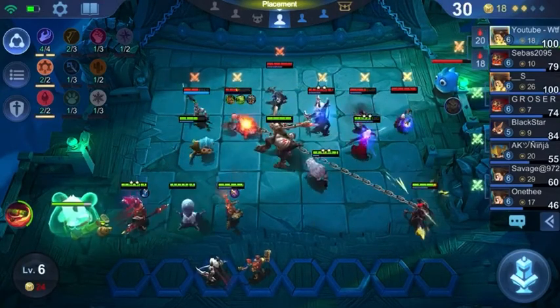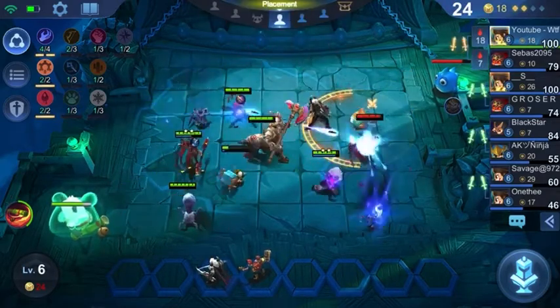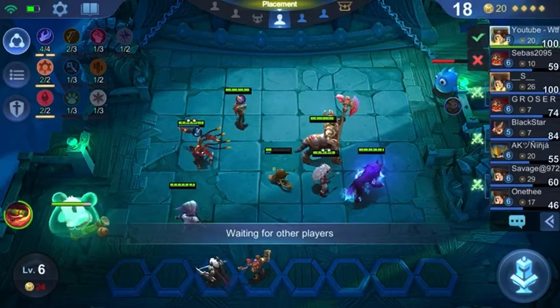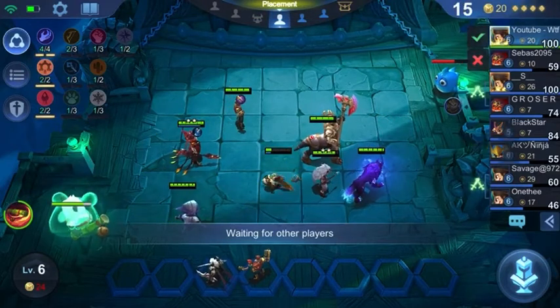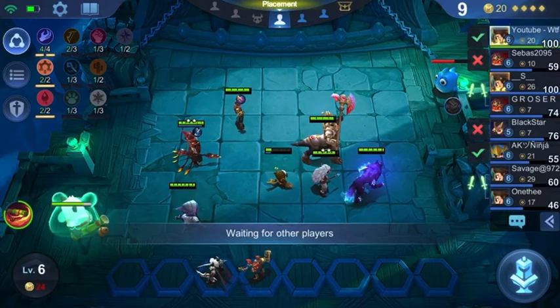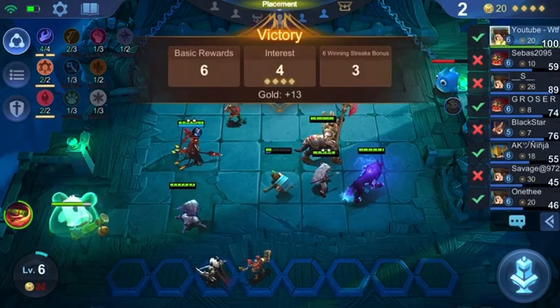The main Summoner creature in the middle — you can see how he procs and does his ultimate where he spins and deals a huge amount of damage. That is based on how many times he attacks. As soon as you get the Celestial bonus in, he is going to be doing so much more damage — it's crazy.